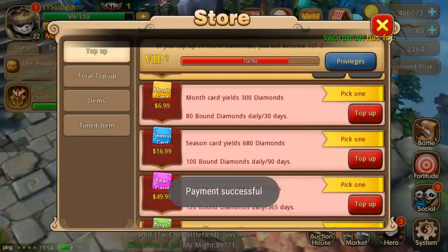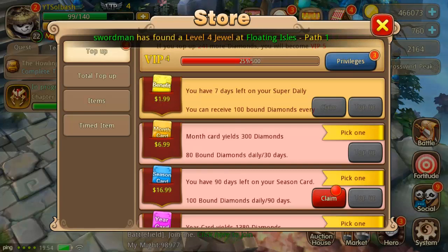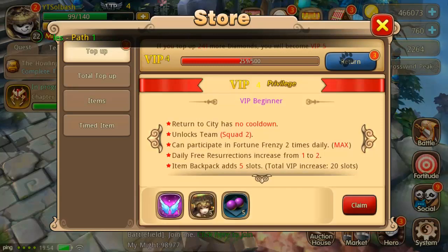The season card puts me up to VIP 4. We're going to get 100 diamonds every day for 90 days. Let's check out our privileges — there's the next pair of wings right there.